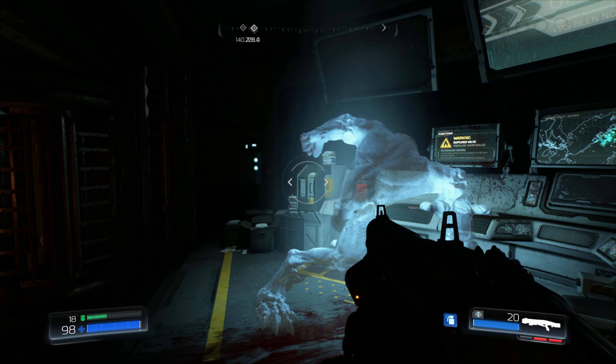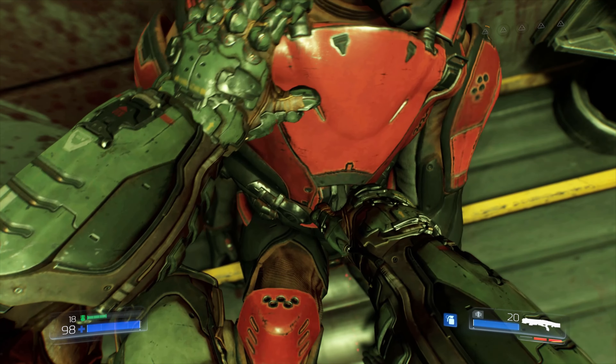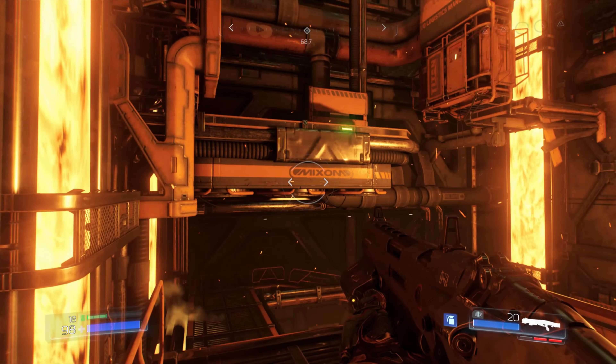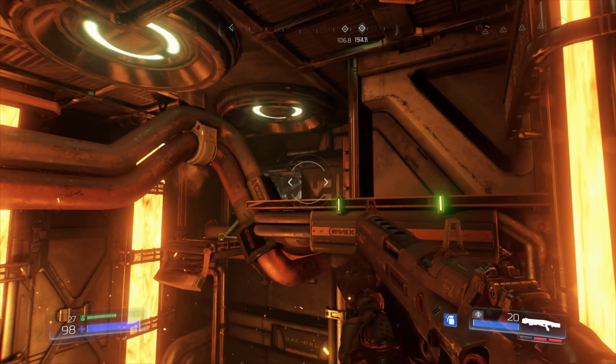That big guy right there is a Hell Knight. At this point in the game they are a bit of a pain to deal with, even with the plasma rifle. I did miss a secret — when you go up to the top section there's a little air duct you can punch through and that'll lead you to a set of armor.